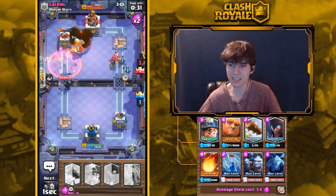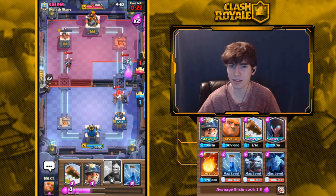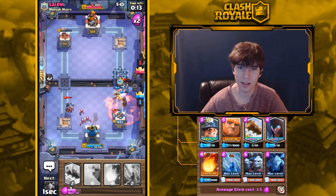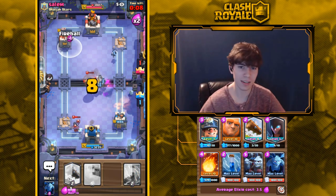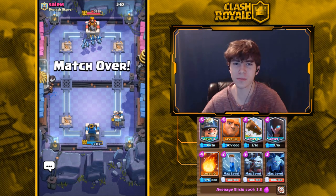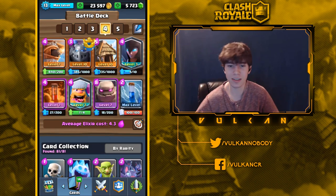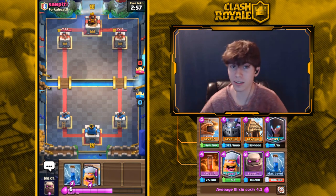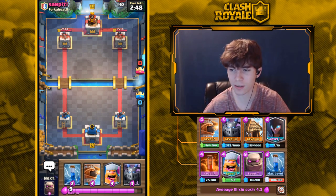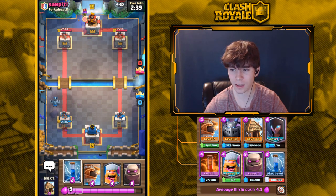The reason people use Goblin Hut is largely because Electric Pump was nerfed and there aren't many good investment buildings right now. Pump isn't great, Furnace isn't great, Barbarian Hut isn't great. Looking at stats right now, Goblin Hut only has about a 12% usage rate on ladder and around 4% usage rate in tourney standard. So it's not even used that much — sometimes you run into it five times in a row and think it's everywhere, but it's not.